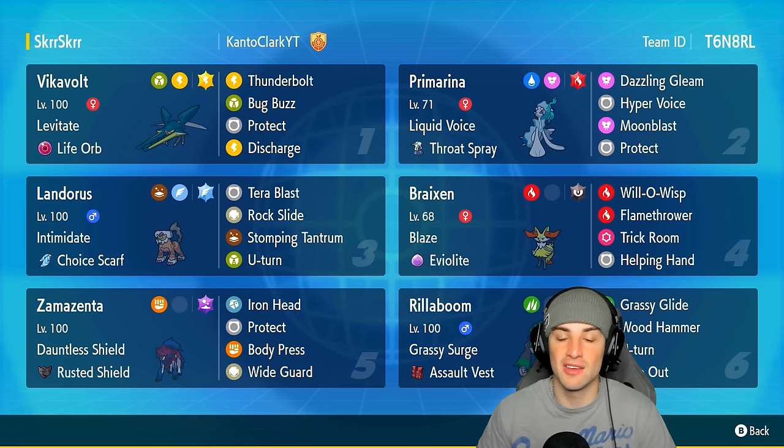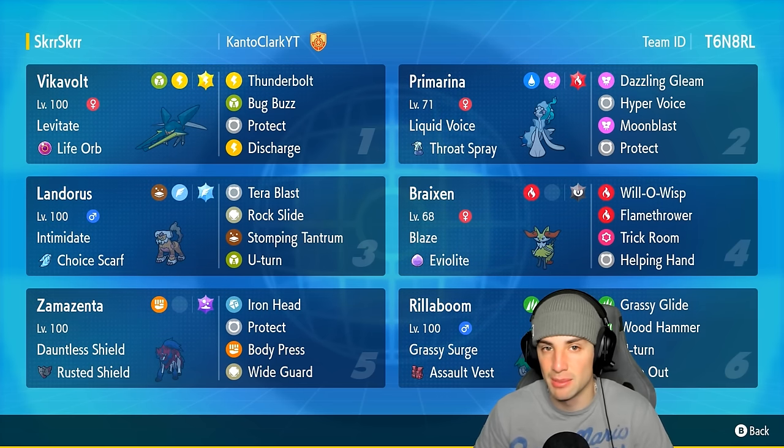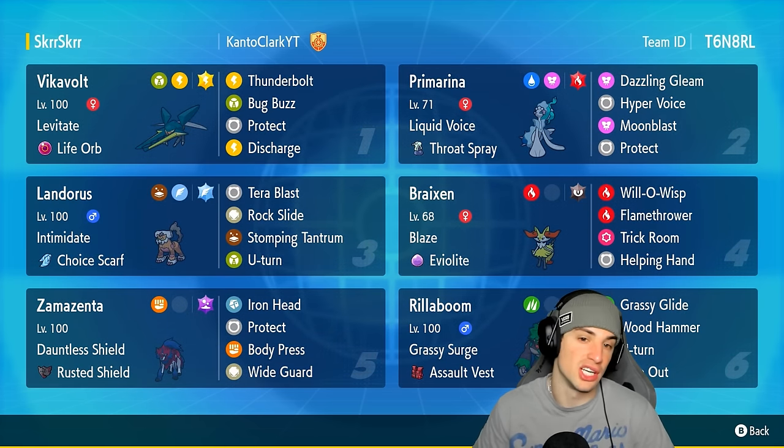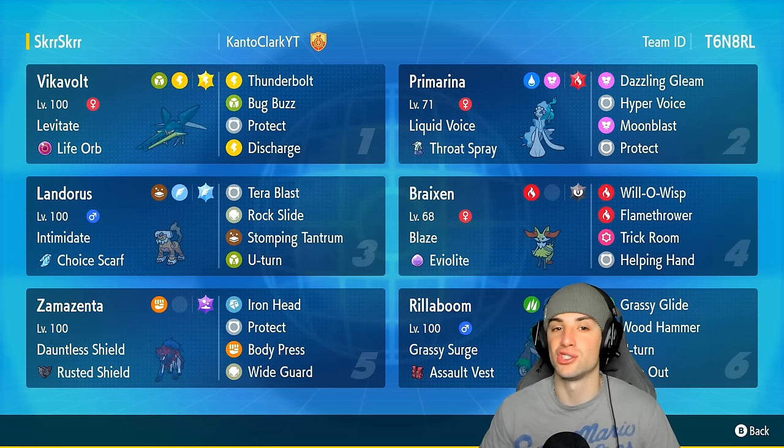Vikavolt has Levitate and a Life Orb as its item, making it do crazy damage. This Bug and Electric type with the Electric Tera type has Thunderbolt, Bug Buzz, Protect, and Discharge to hit everything on the field. Since this Pokemon is very slow, we're gonna need a Trick Room setter.